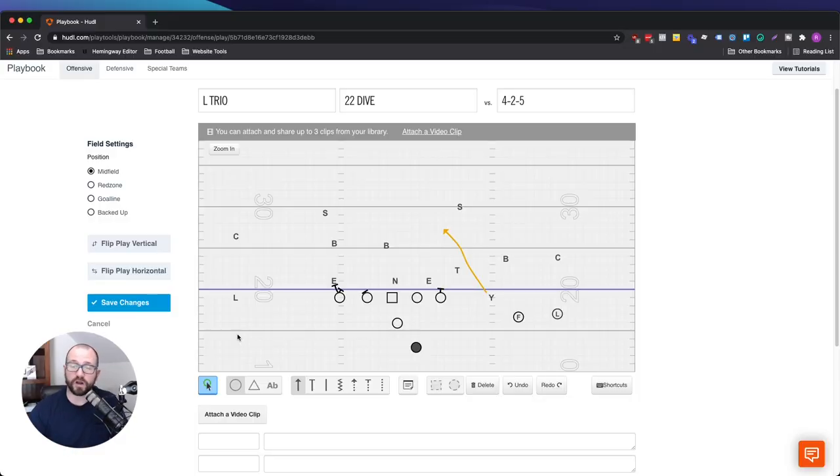For us, going back to the inside zone, we would use the Y cross — meaning he's got to get out. So we do play action, and he looks like he's going to run his snag, then he's running 18 to 22 yards down the field. We have a bubble, and then a curl flat. We play fake and it goes one, two, three, to four. That is it.